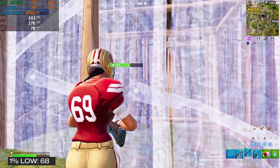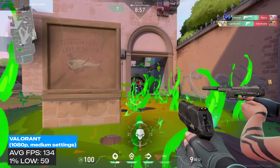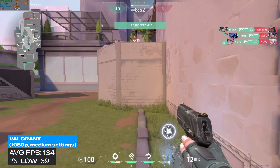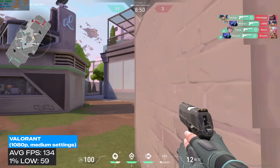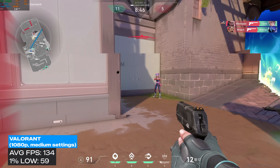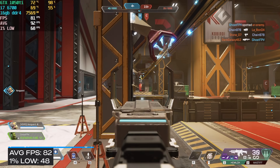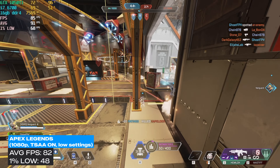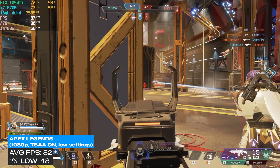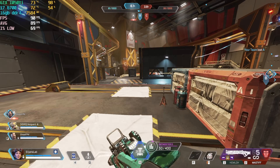In Valorant, I tested at 1080p medium settings — MSI Afterburner always gets really small in Valorant, but oh well. I just played a team deathmatch. I do suck at this game, I personally hate it, but the system did pretty good — we averaged 134 FPS with a 1% low of 59. In Apex Legends, I had it set to 1080p with TSAA on and basically all low settings. We averaged 82 frames with a 1% low of 48. It was laggy in some places where a lot of action was going on, but this was more than playable.